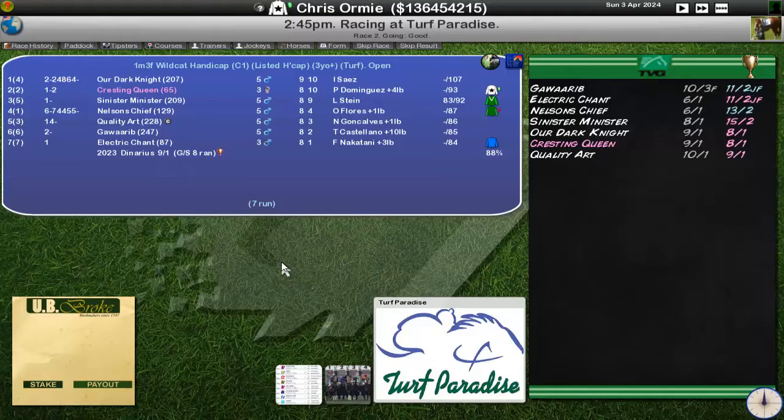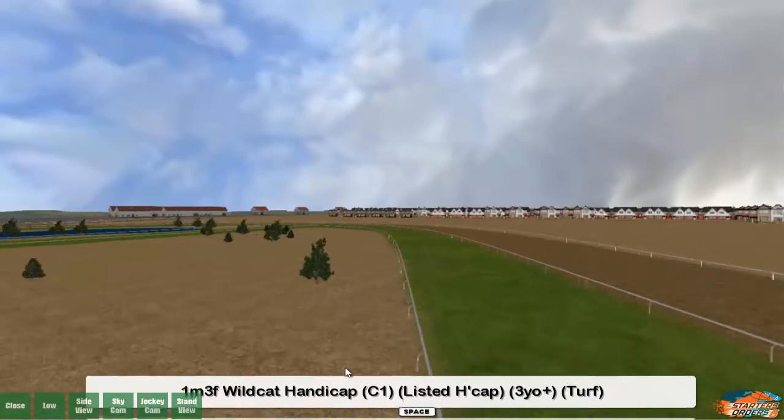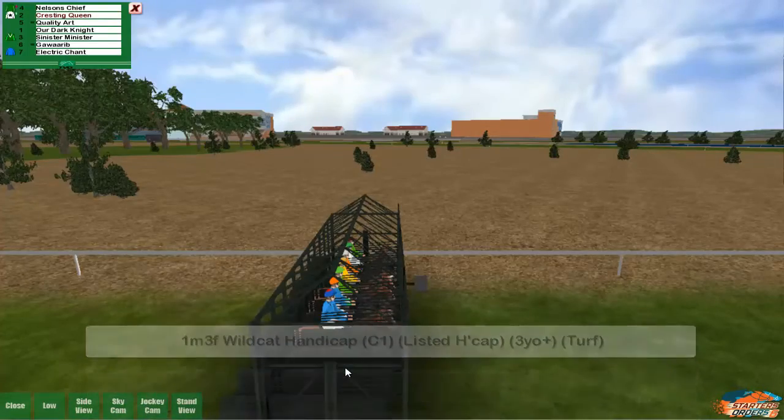Now this is the one that can't handicap, so we're carrying extra weight. With a full stone lighter — 10 pounds lighter when you take that 4 pound disadvantage in — than our Dark Knight who has yet to win. So we could be okay. We're carrying 5 pounds more than Sinister Minister, which might not be the best. But this might be between us and Sinister Minister for the win. I think that might be the battle here. Let's see how we get on.